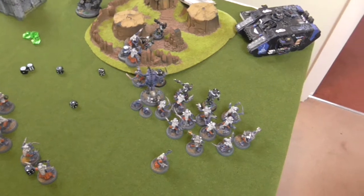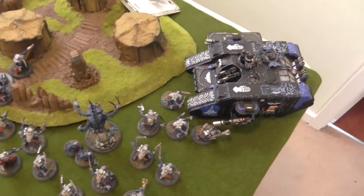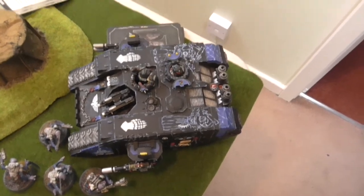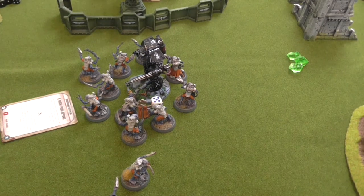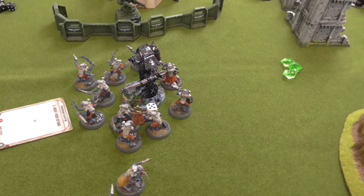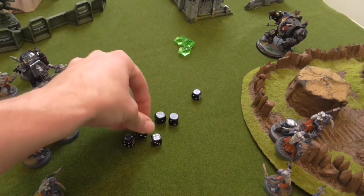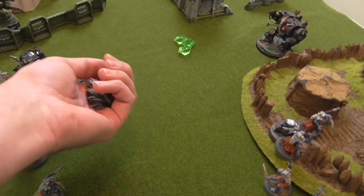Terminators fight back: Yarrow spends another CP on Fury of the First — Power Sword hitting on twos, Power Fist on threes. Five hits total: two Power Sword wounds at AP minus three (no armor save, I make both five-up feel no pain). Two Power Fist wounds: one does two damage — one Aberrant dies; another does three damage, failing feel no pain — two Aberrants die total. So three Terminators traded for three Aberrants — not a great trade but acceptable. Morale: Acolyte squad lost four at Leadership 8 — fine. Aberrants lost three at Leadership 7 — roll nine, would lose two more, spend last CP to re-roll — still lose one, which is acceptable.